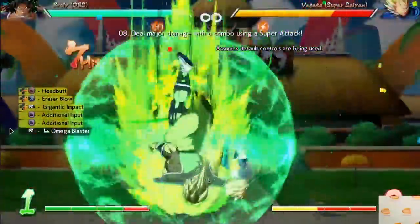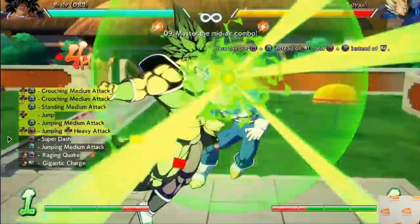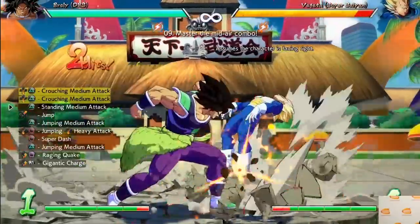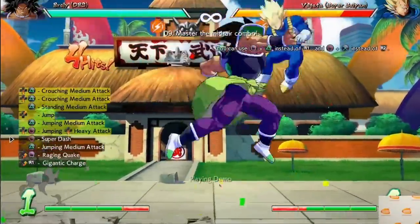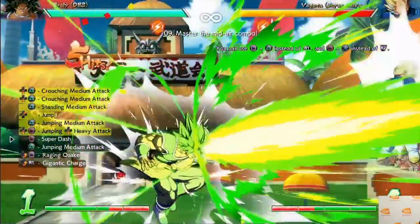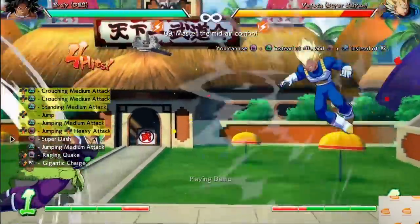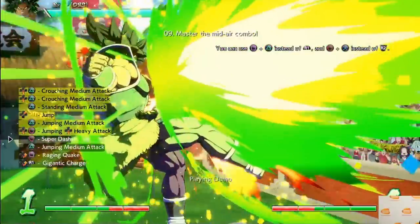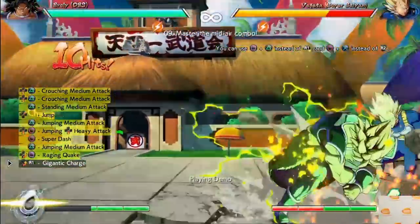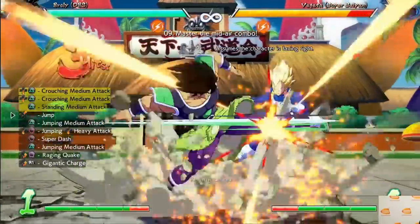Now it's time for combo challenge number nine — definitely make sure you keep up with this one because this is where you're going to see a lot of the strengths of Dragon Ball Super Broly. We see his standard medium attacks and then he jumps up to continue the combo, and then he hits us with an air throw. This can easily be comboed after as well, so this is actually a dangerous tool in neutral. If your opponent's jumping around too much, just get up there and yank him out of the sky. A fast air throw in fighters just sounds super dumb and I cannot wait to use it. This is also where we get to see him use Raging Quake in the air to bring it back down and hit him with a level one — or he could have also hit him with a level three. Raging Quake is a super great move, and the air throw is another great move. Combo challenge number nine is definitely the one that shows the most potential.